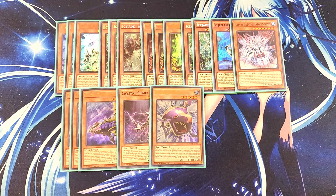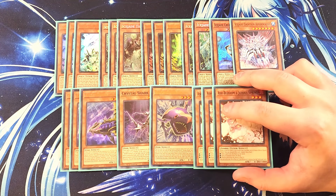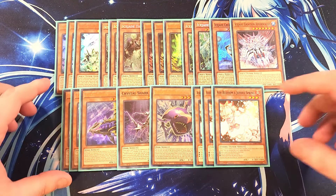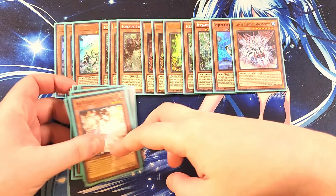We then play three copies of Ash Blossom. Ash Blossom is an amazing three-of in the deck because it basically just stops your opponent from touching the deck, and it's an excellent hand trap overall. That's it for the monsters — let's get into the spells.